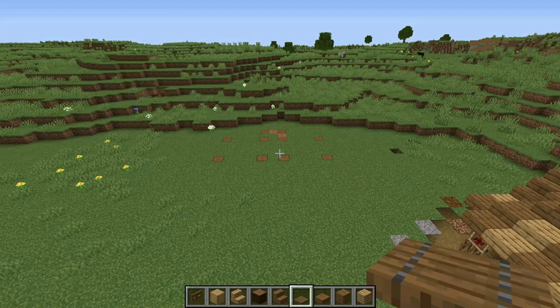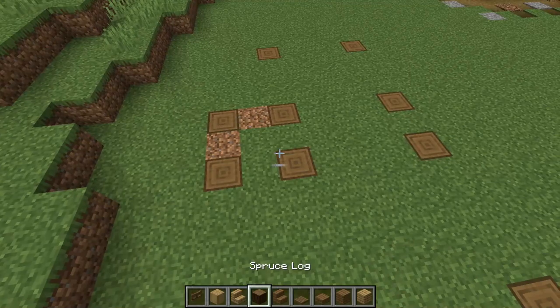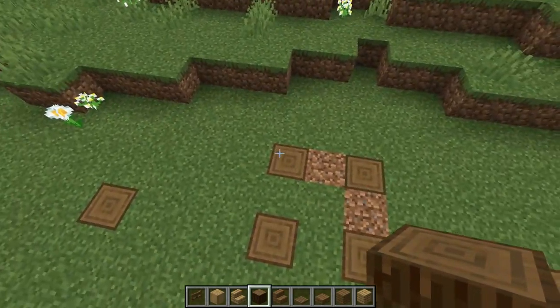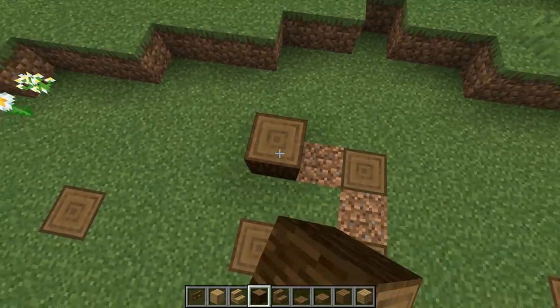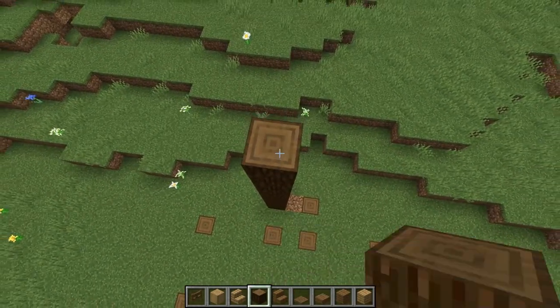Let's start this tutorial. First of all, we're gonna come here in the back and we're gonna work on this tower. We're gonna raise four pillars by 10. So these four pillars are gonna be raised by 10 — 1, 2, 3, 4, 5, 6, 7, 8, 9, 10.